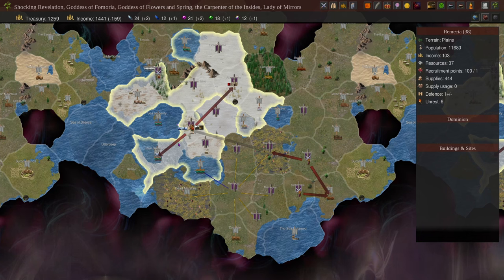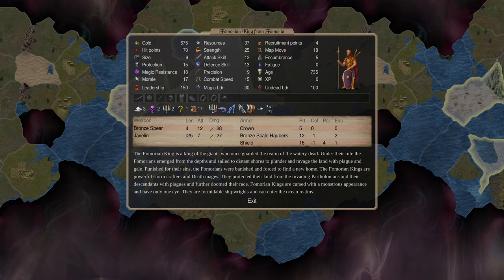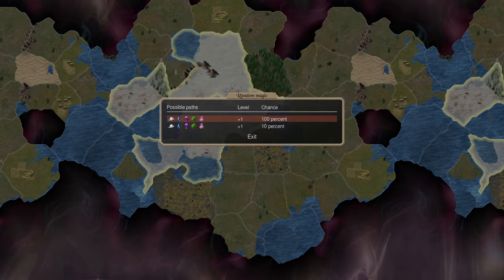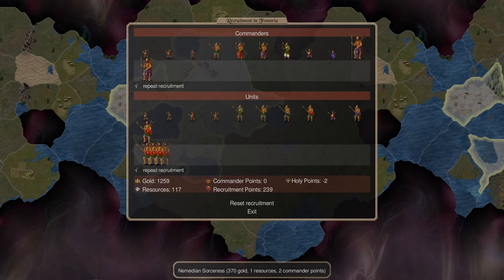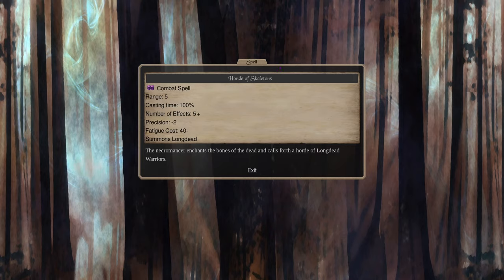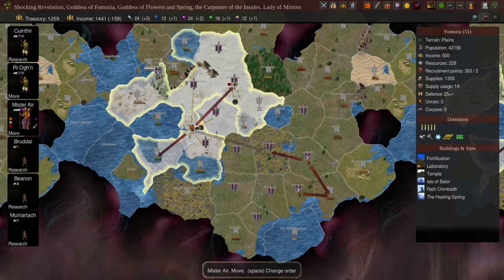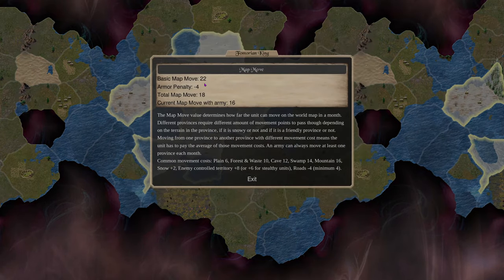In my capital I'd mostly produce Femorian kings. They're super tough, great leadership, and can do virtually anything — they're just not as good at glamour as the Nemedian sorceress. My rule of thumb is at least one Femorian king for each direction I'm defending. Until I have enchantment 5 for skeleton spam from sorceresses I don't like them as much as the Femorian king. He's expensive but having one king per defensive direction makes me very flexible. Kings don't have great map moves though — you can't move them too fast. They're great at cloud trapezing.